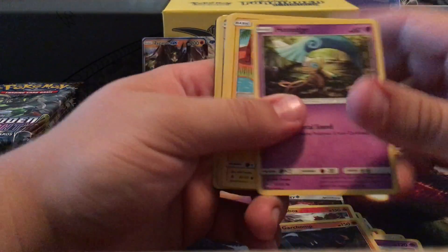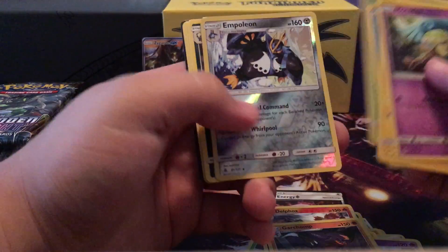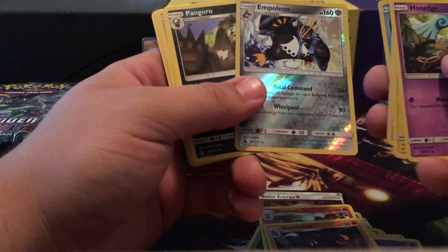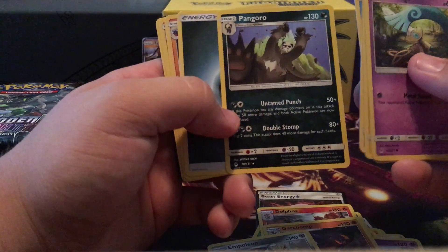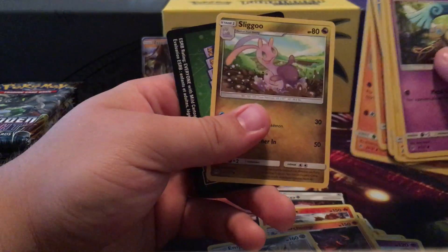Here we go — Honedge, Hippopotas, Skiddo, Ducklett, Heracross, Scatterbug, Empoleon holo rare looking cool, Steel-type Pangoro rare. Goodbye Tyron, Slugma.